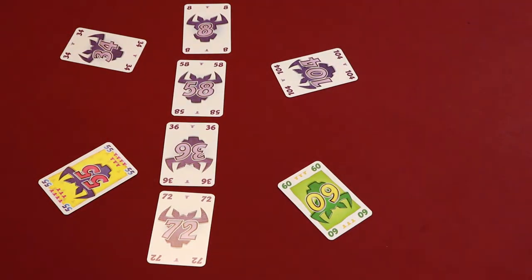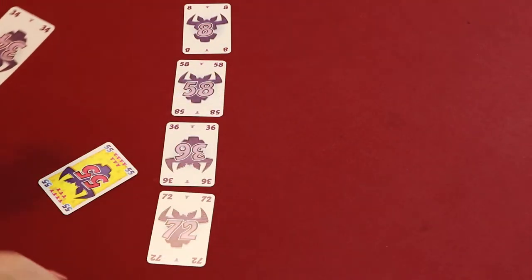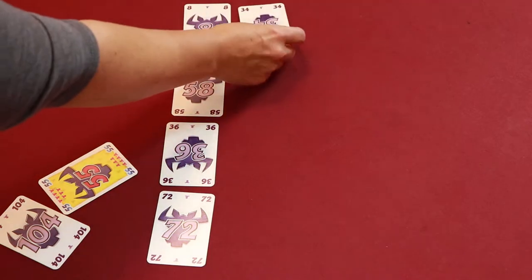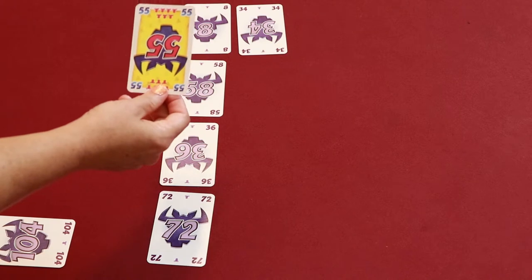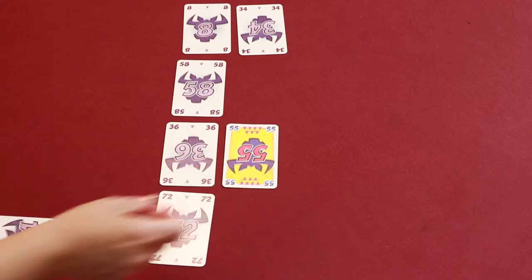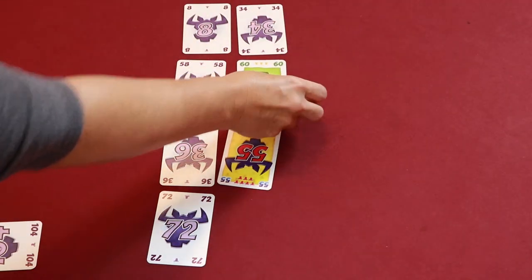Starting with the lowest card — in this case the number 34 card — you're going to start placing the cards to the right of the row of cards placed in the center at the beginning of the game. It needs to go to a card that's lower than the card but closest to it. So for example, this number 34 would go next to the 8 up top there. It's higher than the 8 and lower than the 36 down below. The next highest card is the 55, and the 55 is going to go after the 36 because it's higher than 36 and that's the closest card to it in value. The next card is the 60 and it's going to go after the 58 because 58 is the closest one to it and it's higher than 58.